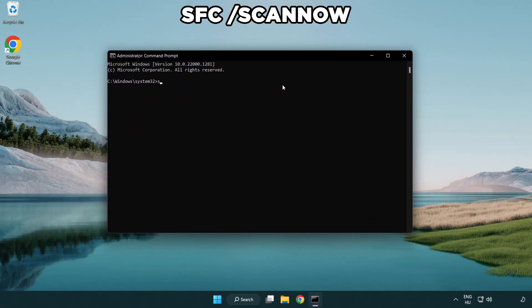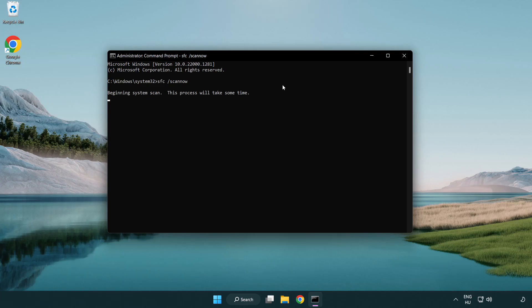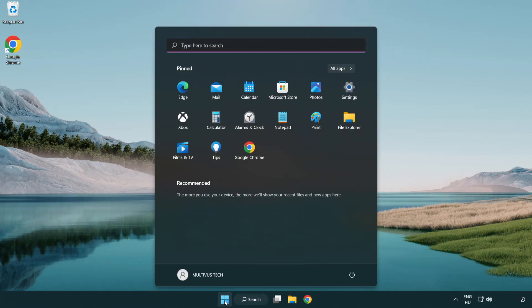Click Command Prompt and click Run as Administrator. Type SFC /scannow and wait for it to complete. After completed, close the window and restart your PC.